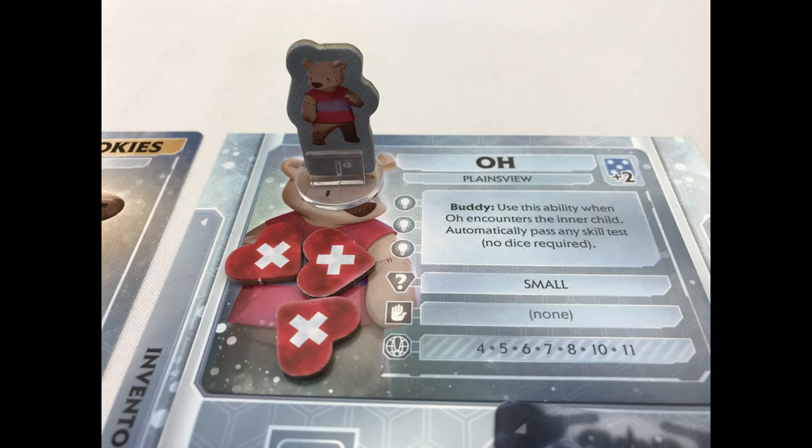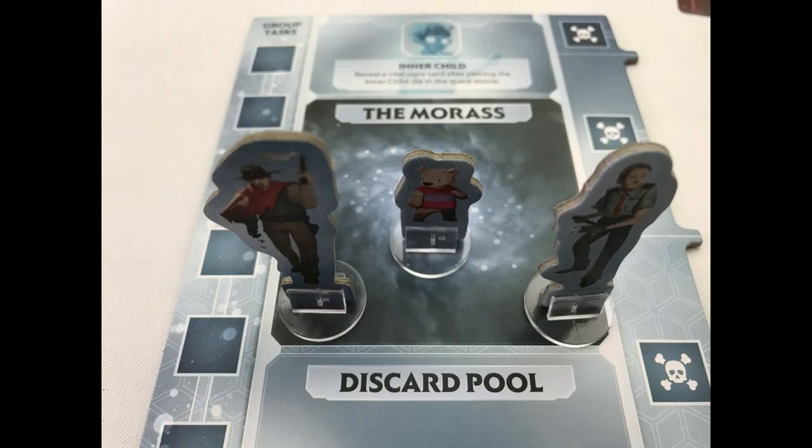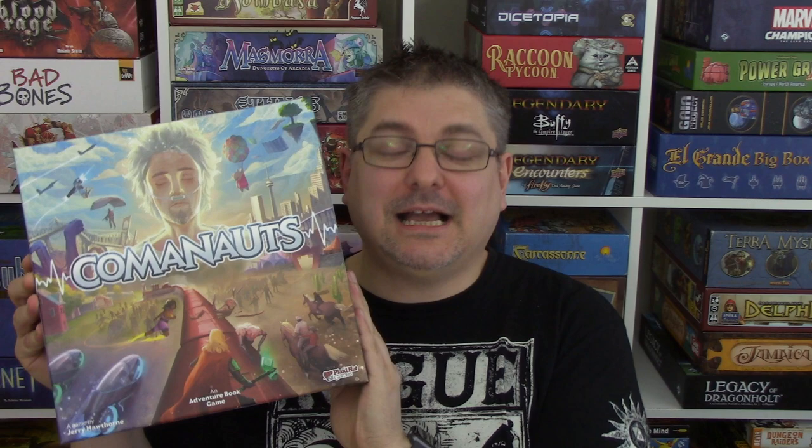The players lose if the flatline card is revealed, if a player's third avatar is defeated, or if all players' avatars are in the Morass at the same time. But if you uncover and remove the last health token from the Prime ID, you win. There will also be instructions on how to use the campaign stickers and how to progress the campaign when you defeat the Prime ID.